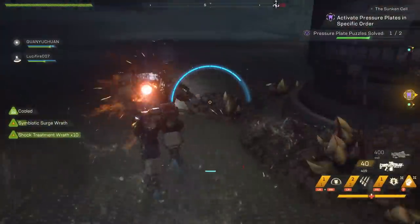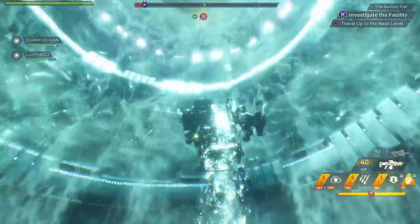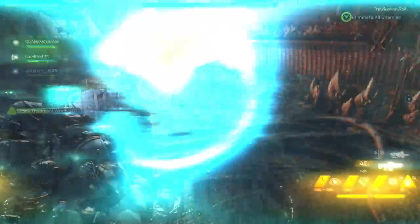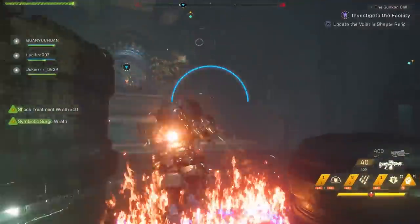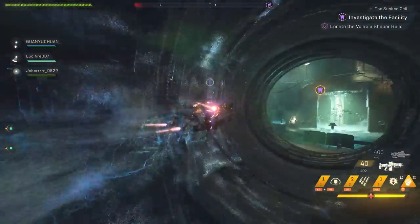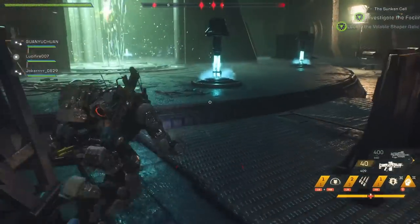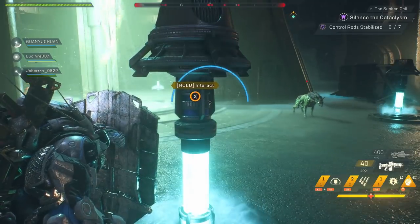Once both sides are unlocked, a door will open in the center tube. Enter the door and swim your way up till you see the shining light to the next room. After taking out a few enemies here, a door will open up at the south end of this room. You'll fly through a really cool shaper tube that will lead you to another room with these lighted tubes above the ground. Your team will then need to interact with each of these tubes so that each of them are all submerged underground.